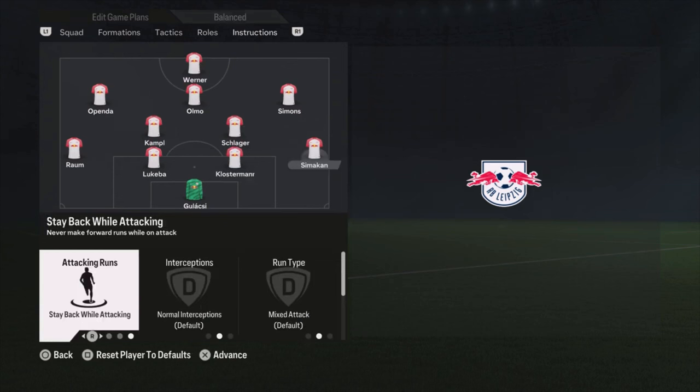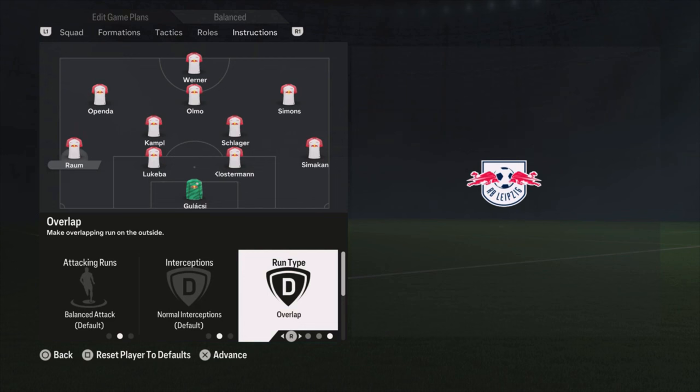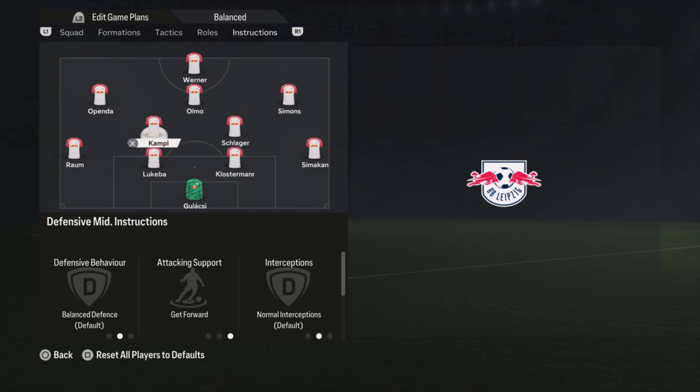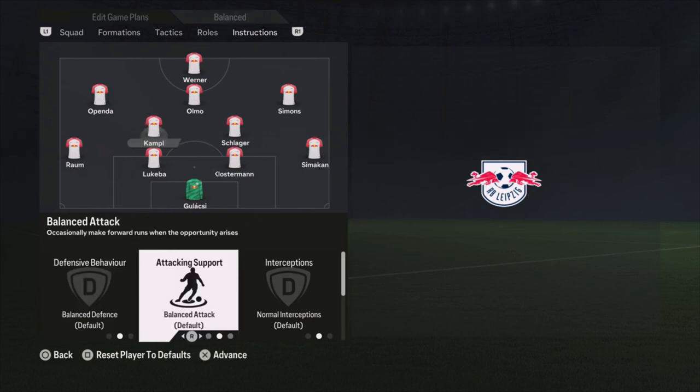For player instructions: stay back while attacking for the right defender Simakhan. Center backs are on default. Raoum is on balanced attack and overlap run so he can go forward — he is a really attacking-minded player and it feels good to have him as an extra option when attacking, while you still have three men at the back. Schlager is on stay back while attacking. Kampel is on get forward — it's sometimes a bit much with long ball already, but it was working great for me. You can also use balanced if it's too much.